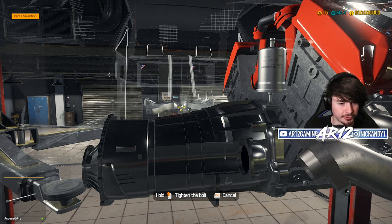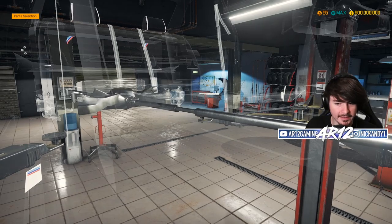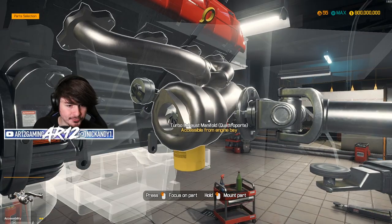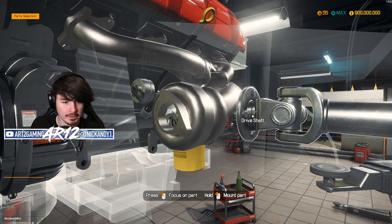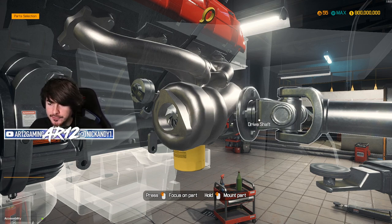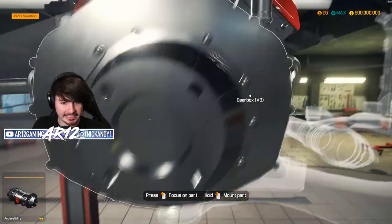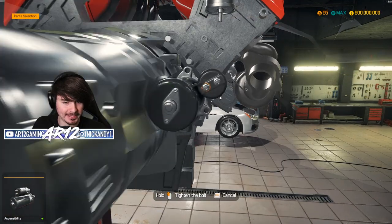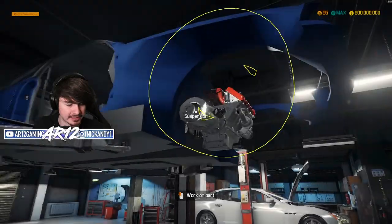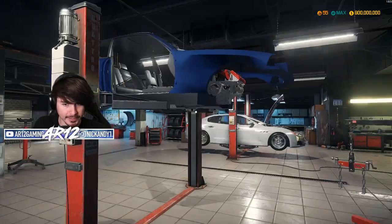Thank you, Dale Earnhardt Jr. Pretend that that driveshaft attaches on both sides, okay? The driveshaft kind of crashes into one of my turbos, but it's just how you go faster. So the engine is in — it just has no suspension right now. We should also probably do some mods to this engine, so let's bring it down.